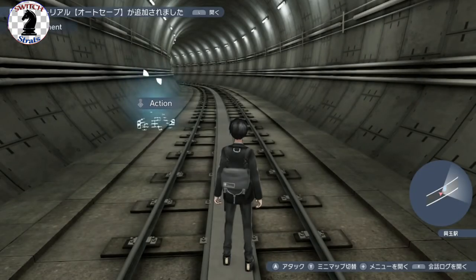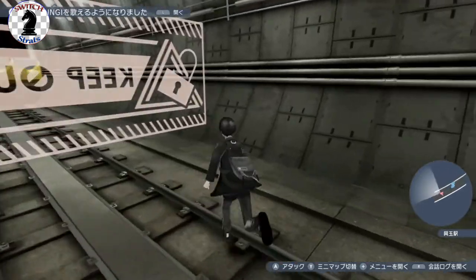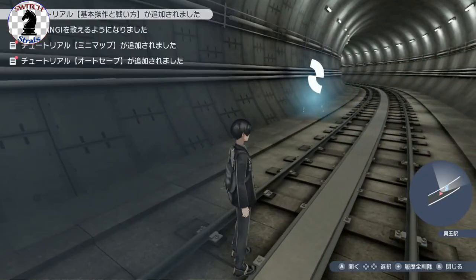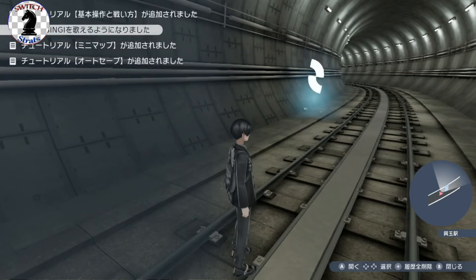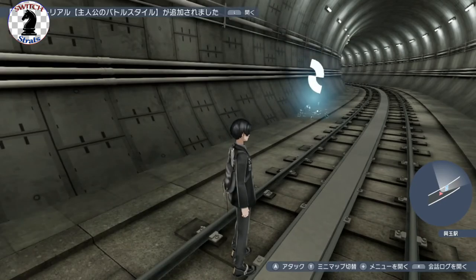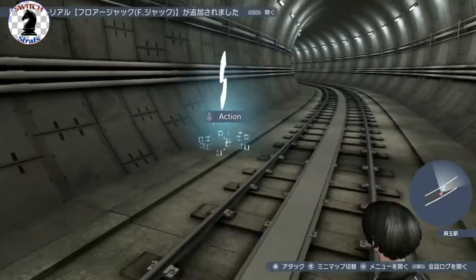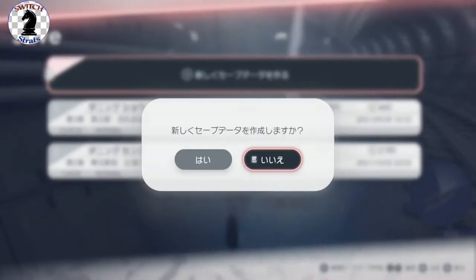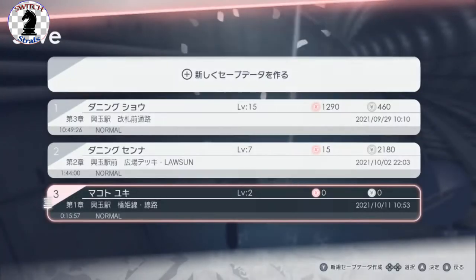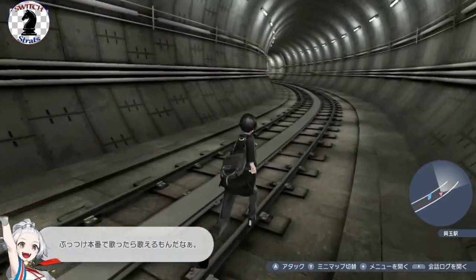Now we're in the dungeon space. At the top left we're getting a bunch of notifications — hitting the L button will basically open those up, so if you get a new song or tutorial it will let you know. We have our save points here, which is good — we can set a save point. While we're here let's open the menu real quick.